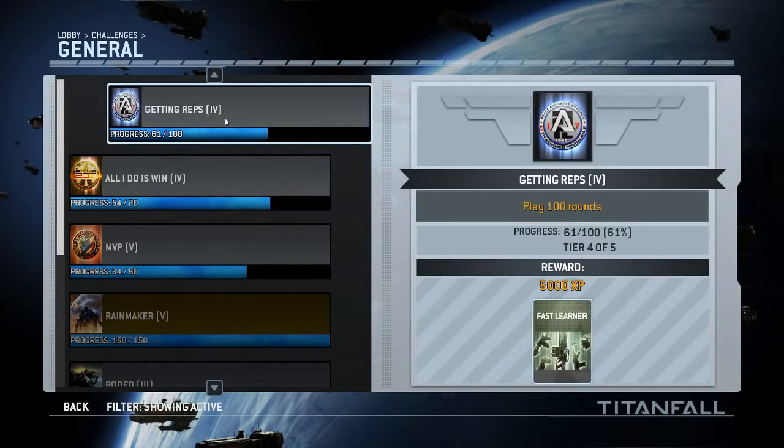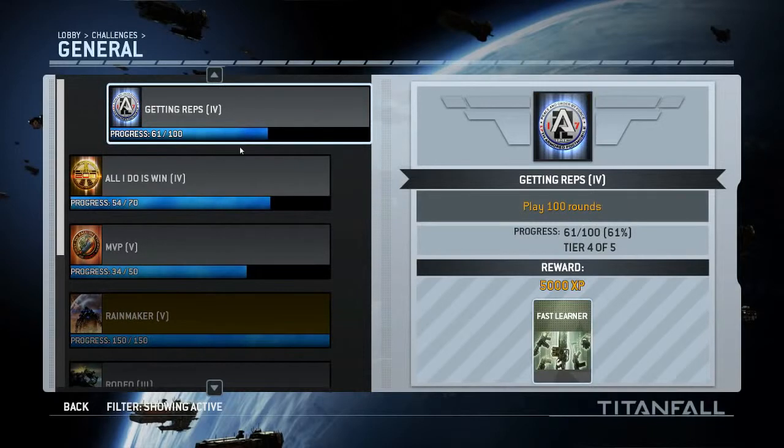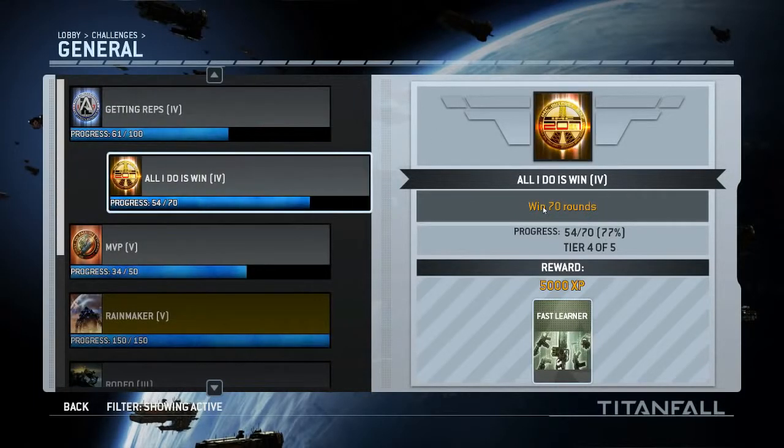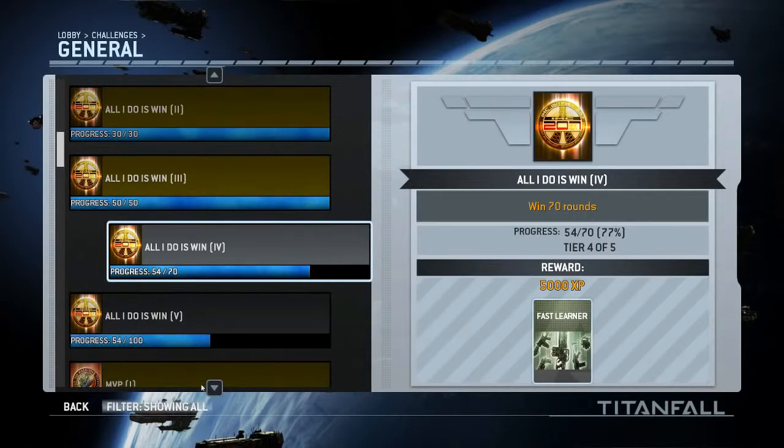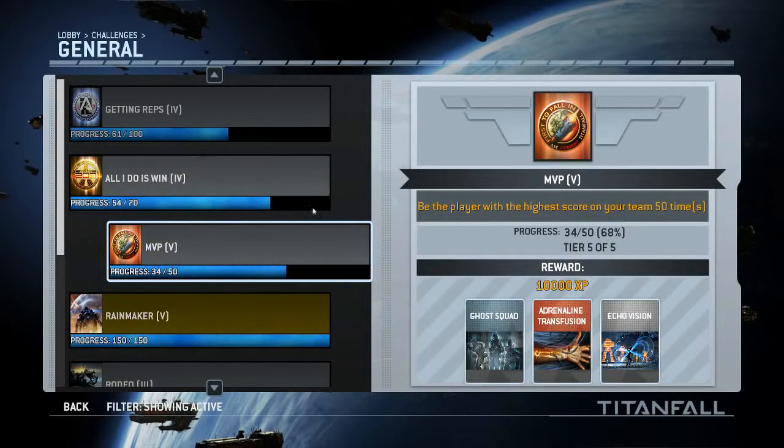Getting camos, and maybe unlocking reticles — that wasn't really appealing to me. But the fact that I can unlock something that's going to change my game, either upon death or at the start of my game, is something that really fascinates me and something I'm going to actually want to work towards. If you have the filter showing Active, you can see the current burn cards you're working on unlocking through Challenges, and also the ones you've already unlocked.